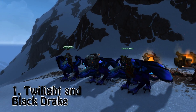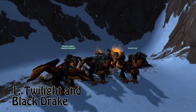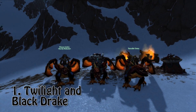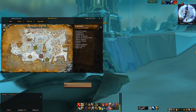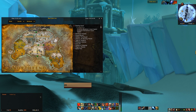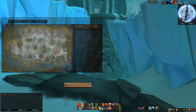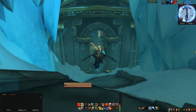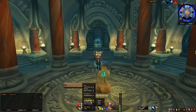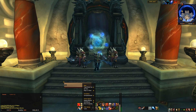The first two drakes are going to be the Twilight and Black Drake. These drakes are very easy to get — they were released with Wrath of the Lich King. You pretty much need to head to the Obsidian Sanctum, which I'll show you on my map. For the Twilight Drake, you want to do this raid on 25-man, and for the Black Drake, you want to do it on 10-man.